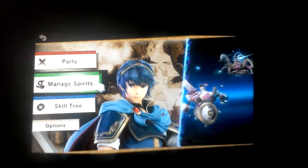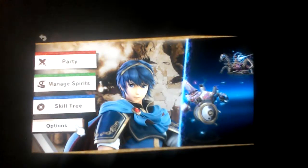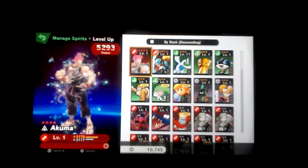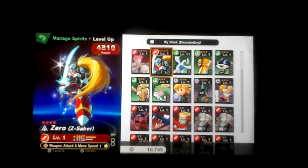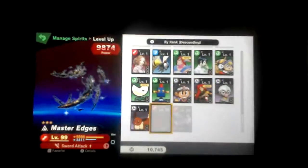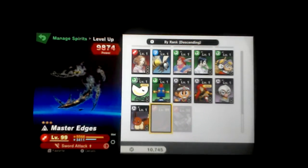I did unlock more spirits from classic mode. I can manage spirits. I'll level up to see my primary spirits. Of course, I got the Akuma spirit, which I bought from the shop - it's a level 4 legend, which is pretty cool. And I got spirits that can enhance to level up. I got the Zero spirit and pretty much a lot of things. I got Dewan all leveled up and Master Edge.